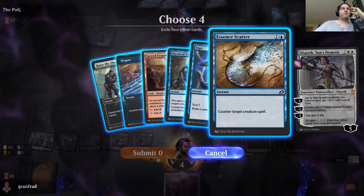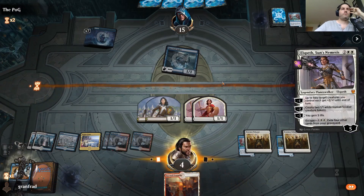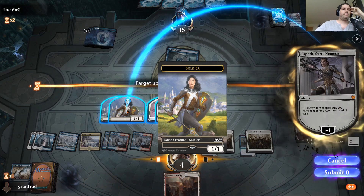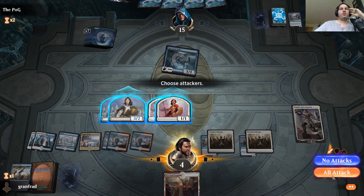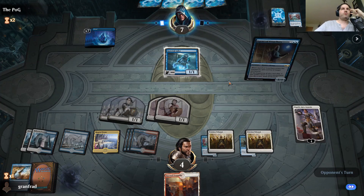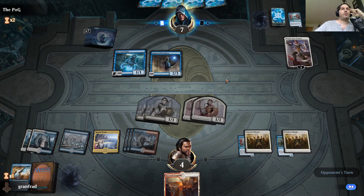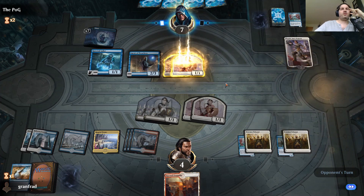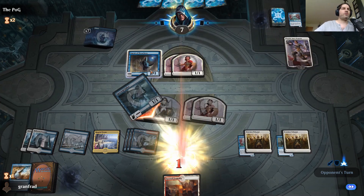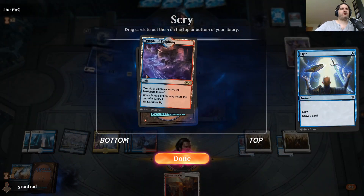We'll get rid of one, two, three, four — and we'll look to get in for six. Oh, I did not mean to attack with all of them. Blue doesn't really have haste, but Agents of Treachery is really not where we want it to be. He just jammed that — he could have put up for two. God, I hate Agents of Treachery. That card just upsets me viscerally.